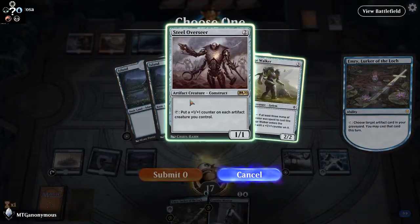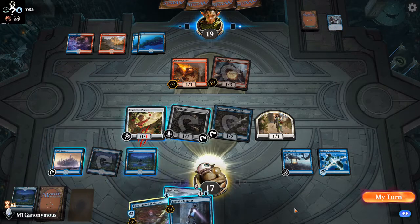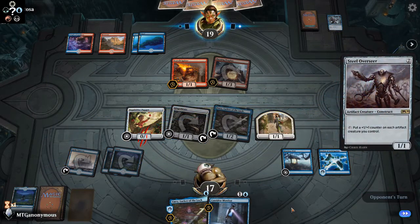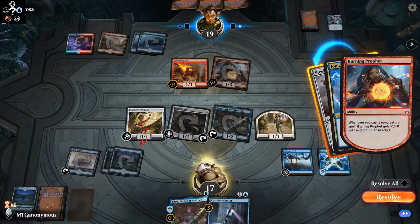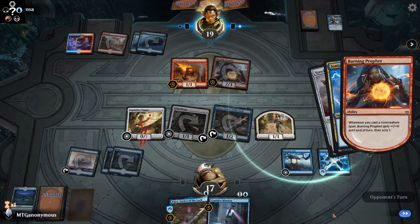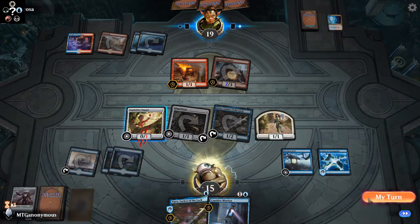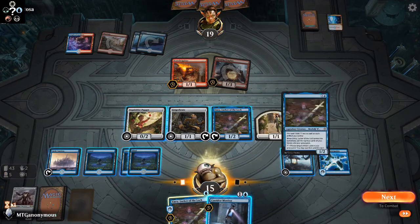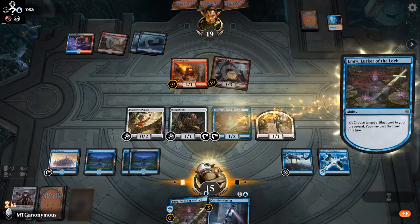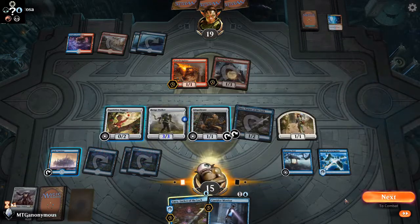Tap Emery again, grab the Steel Overseer, play the Steel Overseer. Counter — they're countering it. This is fun. It still doesn't bother me. Play the Island — that's what we wanted. I can tap and get the Steel Overseer again. They only have one mana. Oh well, we got it.